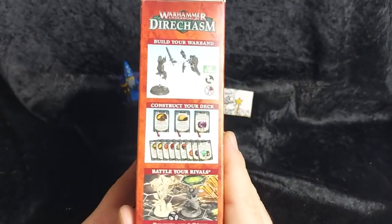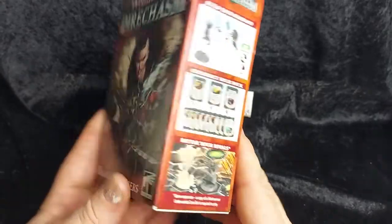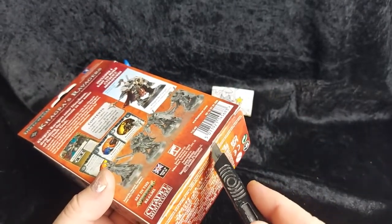On the side of the box we've got: build your warband, construct your deck, and battle your rivals. And there you have the warband again on that side. Let's open it up and take a look inside.